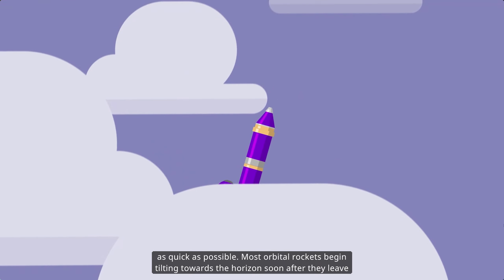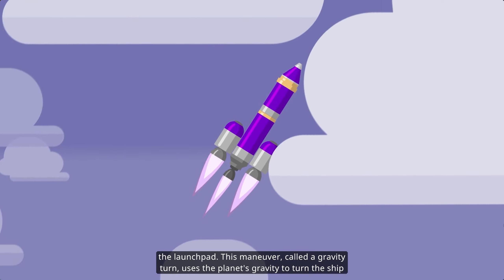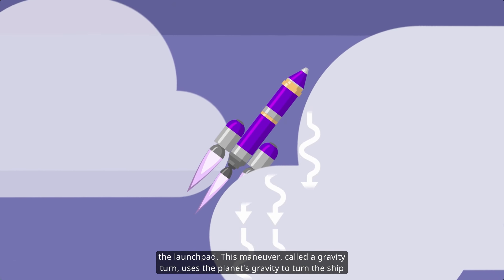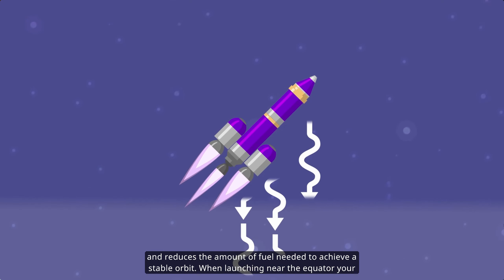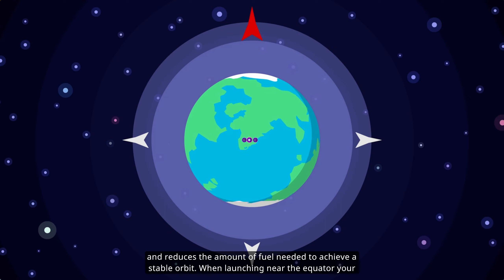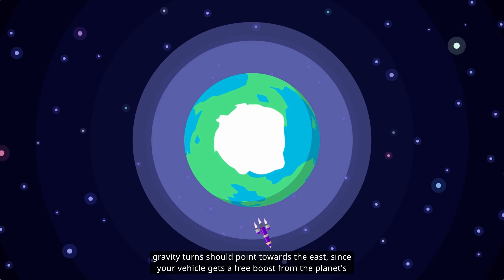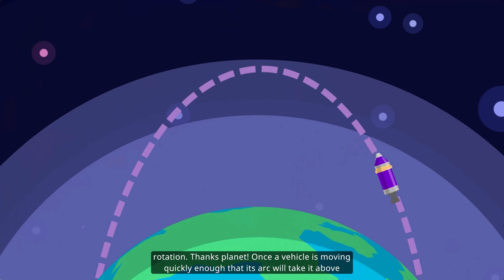Most orbital rockets begin tilting toward the horizon soon after they leave the launch pad. This maneuver, called a gravity turn, uses the planet's gravity to turn the ship and reduces the amount of fuel needed to achieve a stable orbit. When launching near the equator, your gravity turns should point toward the east since your vehicle gets a free boost from the planet's rotation.